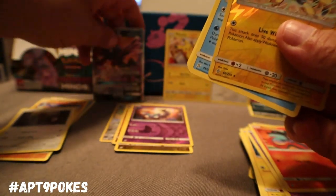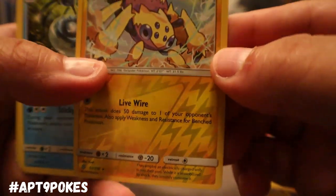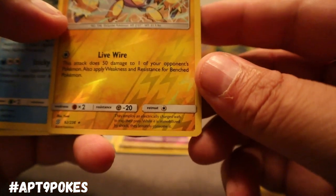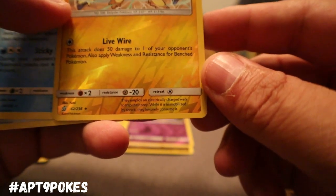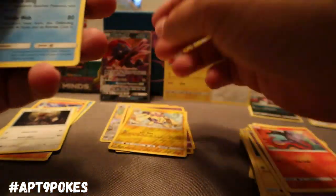I don't know if that's a new design style they're doing, but we have that Galvantula Reverse Holo — Live Wire: this attack does 50 damage to one of your opponent's Pokemon, also applying weakness and resistance for bench Pokemon. Not bad at all.